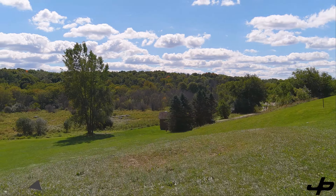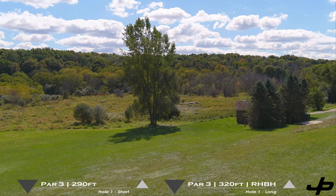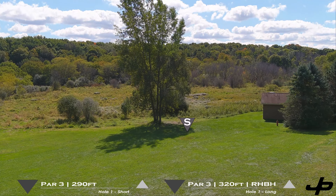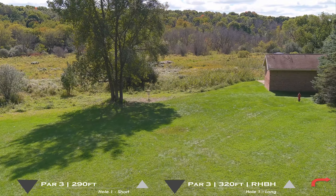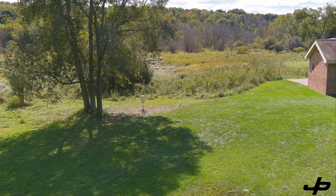Hole one — we have about a 300-foot shot. You're going to want to play a hyzer on this hole, bringing it out way wide, probably wider than the building that you see on the right there, because as it loses elevation, it's going to continue to move to the left if you're throwing a backhand right-handed.